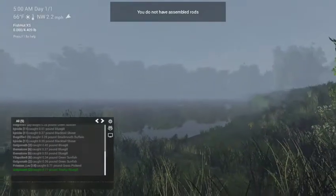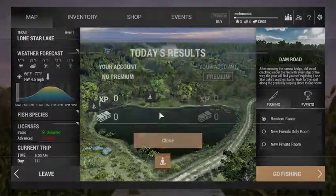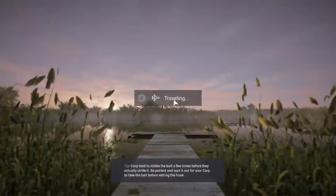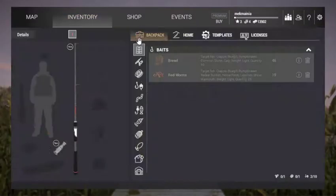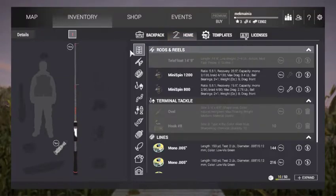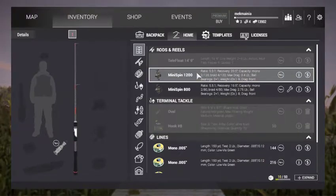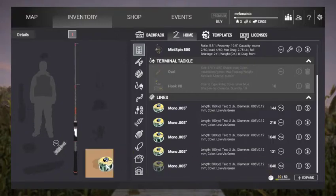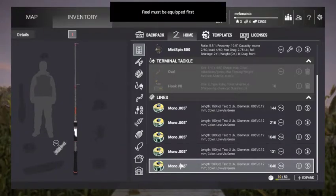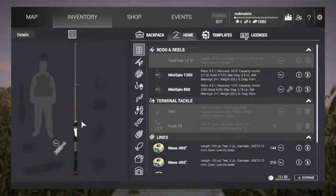You do not have a symbol rod. How am I supposed to do this, guys? Just being a noob. How do I assemble a rod, though?